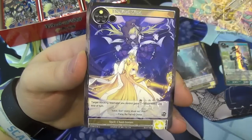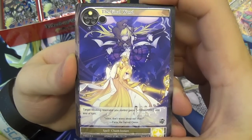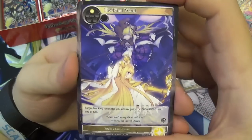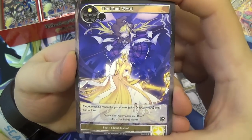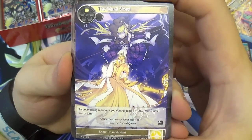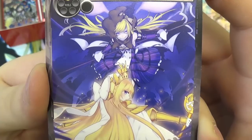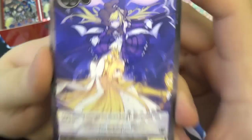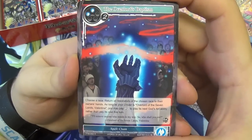We have another September Hare. Then we have The Final Word — one will to play, an instant. Target blocking Resonator you control gains plus 1,000/1,000 until end of turn. This works well with the new Arthur card — if someone's finally managed to attack into him, you give him a power boost and he just gets bigger instead. The artwork shows Dark Alice and Faria — Faria's one of my favourite characters. This is the part of the story where she's trying to make Alice retreat while she takes the final attack. The flavour text says 'Alice, don't worry about me, run!' And then Faria dies.